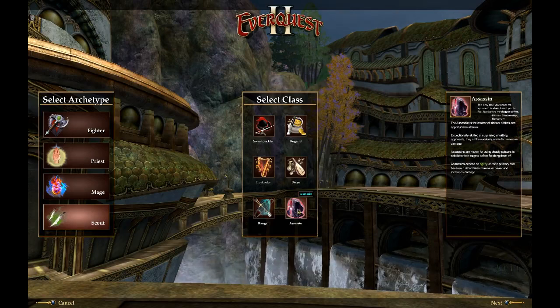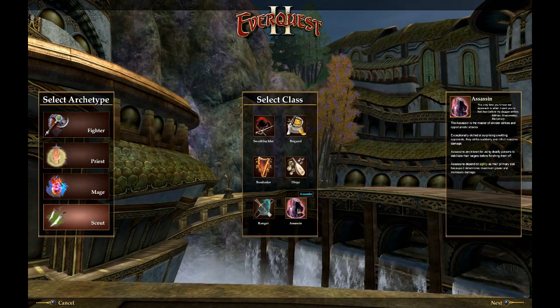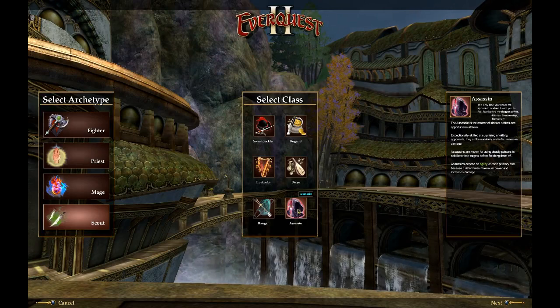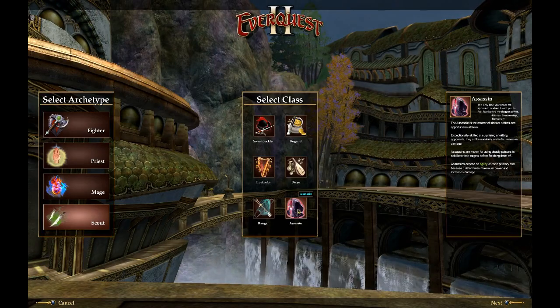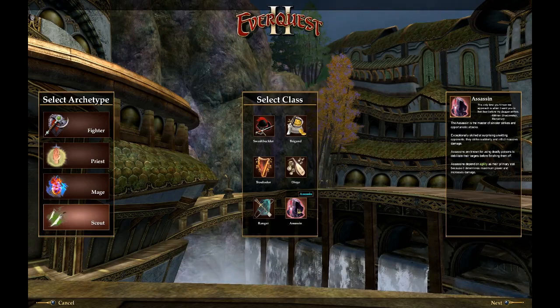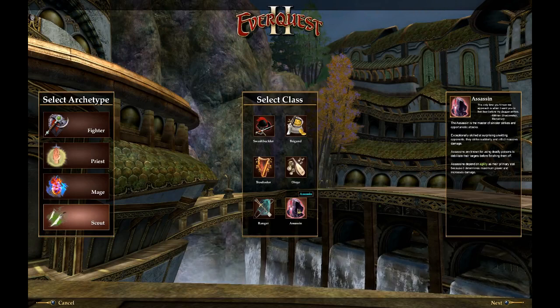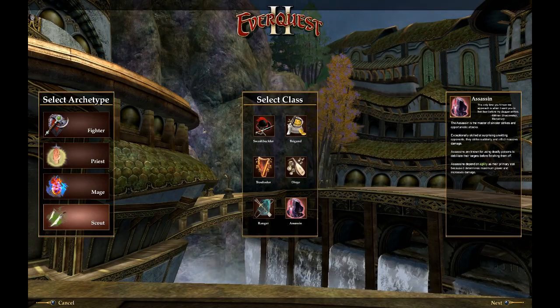The Assassin is pretty much your typical EQ1 or WoW rogue, with what I'd expect to be backstabs, stealth, and all that. I believe somebody was saying they have the highest melee DPS in the game. So keep that in mind.